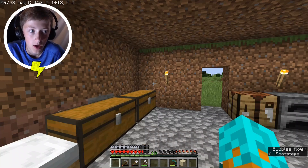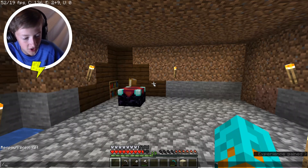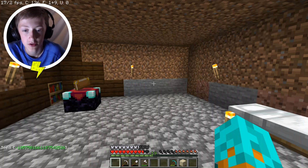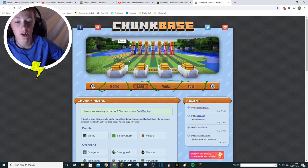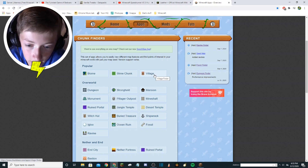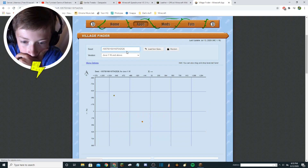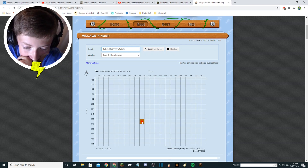So you're in Minecraft, and what you do is type slash seed in chat and click it - it copies the seed to your clipboard. Then go to the link in the description which brings you to a website called Chunkbase. Click on apps and there are many different things you can find. What we want right now is village. You paste the seed in, press enter, and it shows the nearest village. Apparently there's a desert village at those coordinates: negative 205, and Z is 260 about.